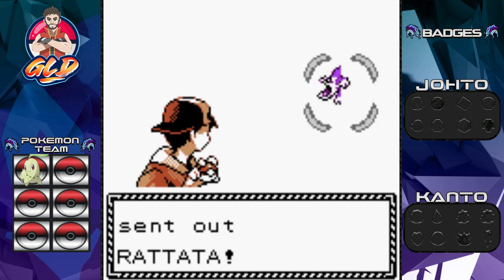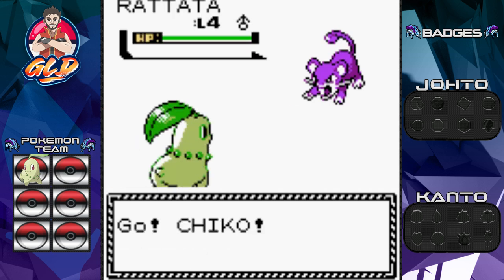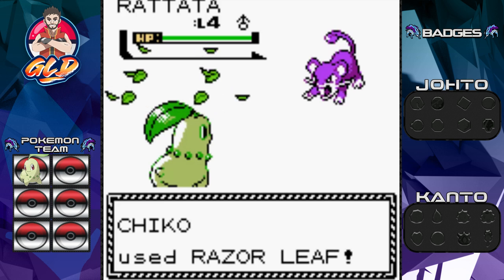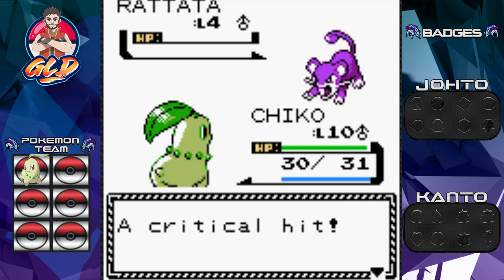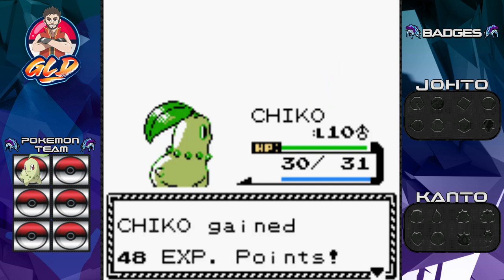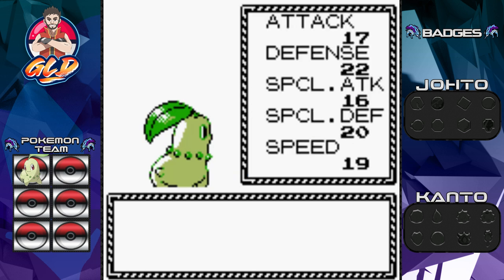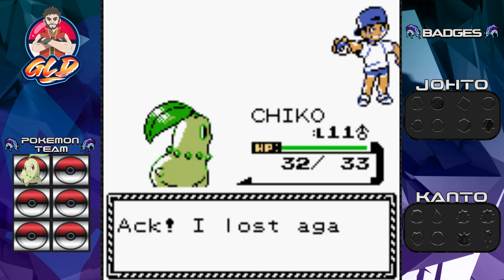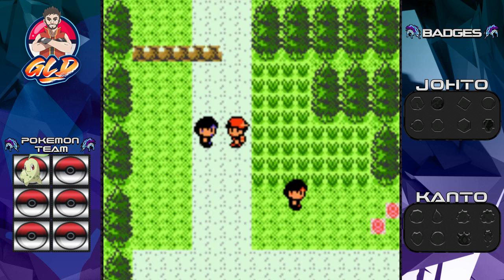Taking on Youngster Joey — seriously, why is it always a Joey that thinks I'm weak? Here we have Rattata. Going with Razor Leaf — eat that, Rattata! We get to level 11 and we have defeated Youngster Joey with one hit. I'm not going to talk to him because he might give us his phone number.